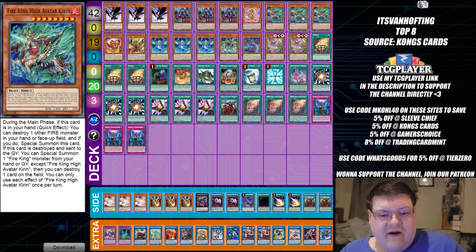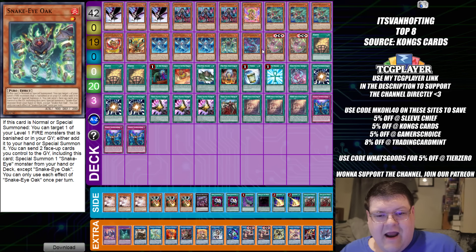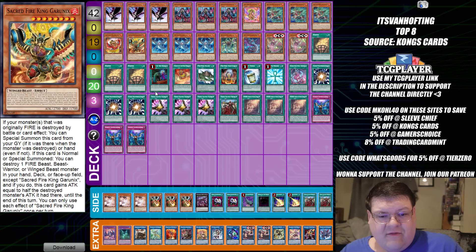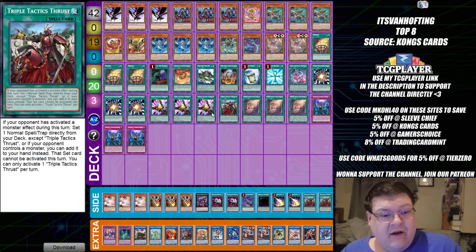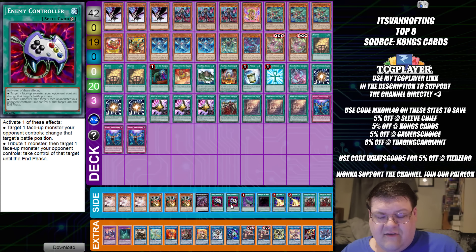Next up, we have more Fire King. Triple Ash is going to be amazing this format. Triple Karekara the 1-1, that's pretty normal. One Thrust, Triple Talents. You have the E-Cons for the defensive measures. I've been seeing a lot — looks like we're about getting into an E-Con format here. If you're seeing this much Enemy Controller, especially at this stage, I think that's kind of worth considering.